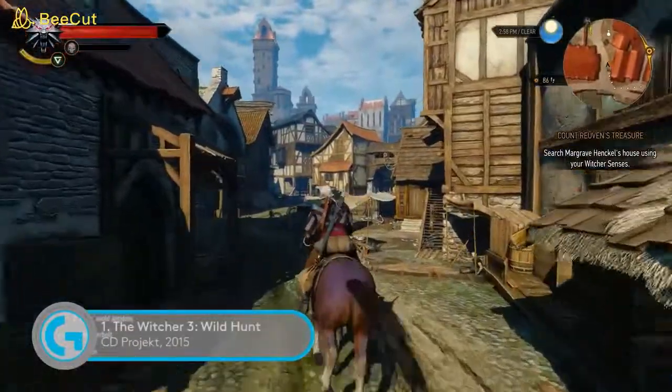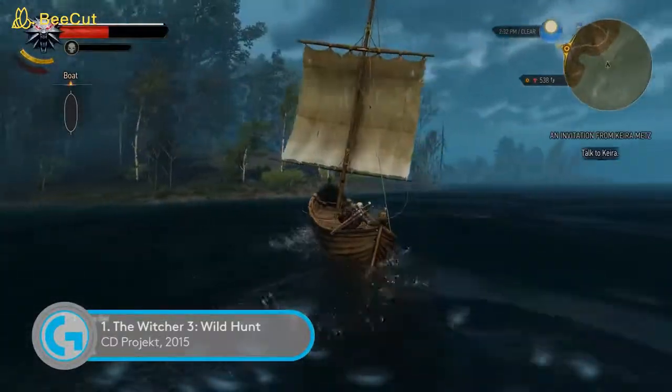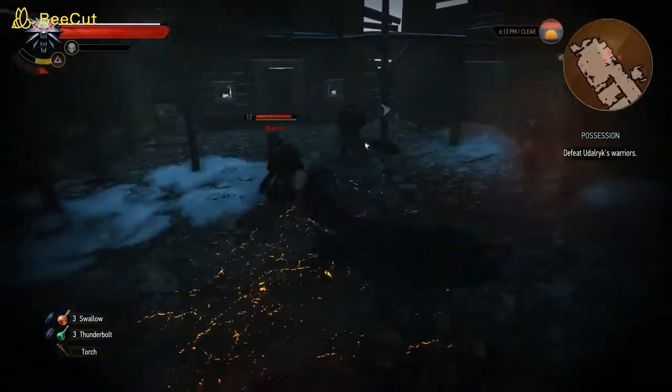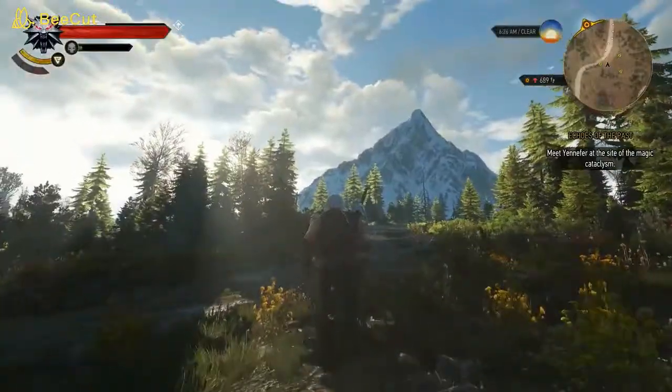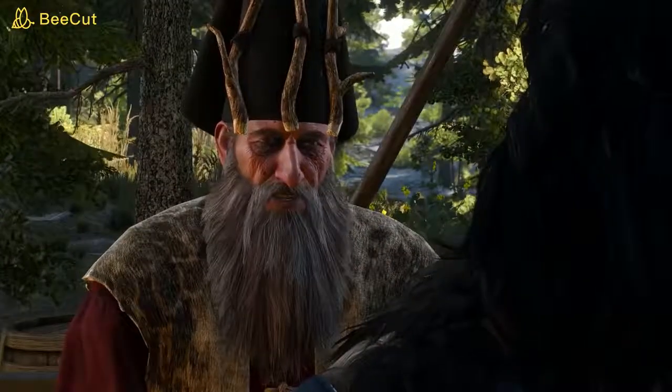Geralt's epic action RPG has some graphics. Hell, it may even have all the graphics. CD Projekt's Red Engine gets one seriously handsome workout in The Witcher 3, as it renders a stunningly varied fantasy kingdom and super detailed character models.